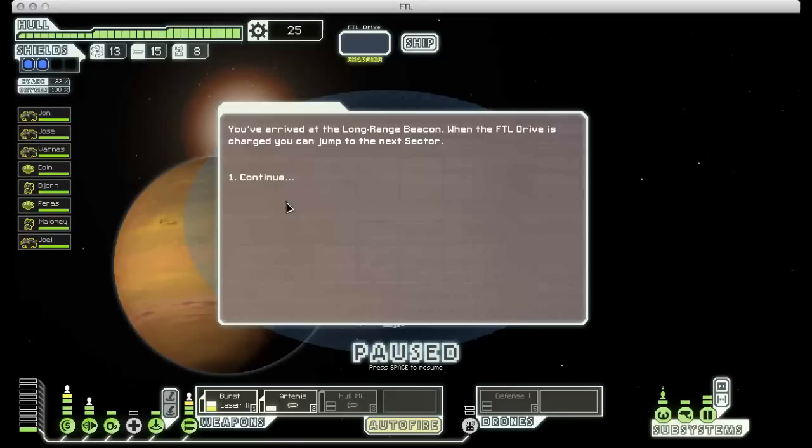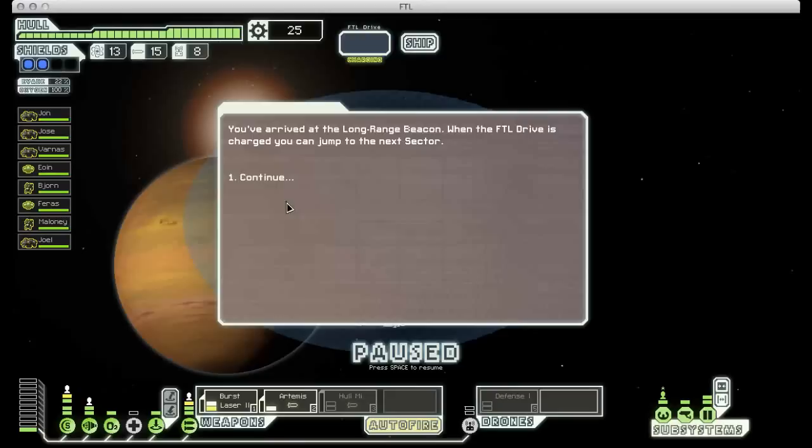I think we'll have one more time to make a jump once we get to the exit. I just want the scrap - I don't want to pick a fight with that. Looks like we'll have to jump away. So we leave Sector 3 in much better shape than we started out. Things are still far from safe though.